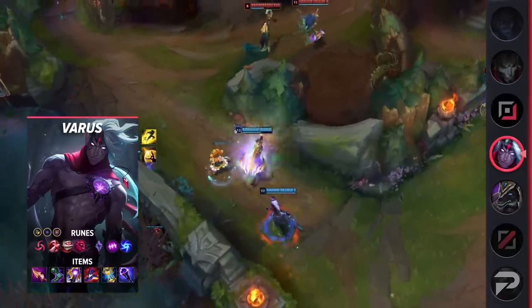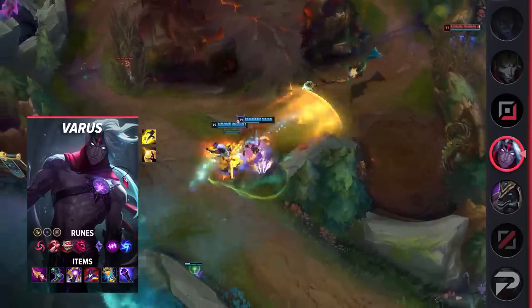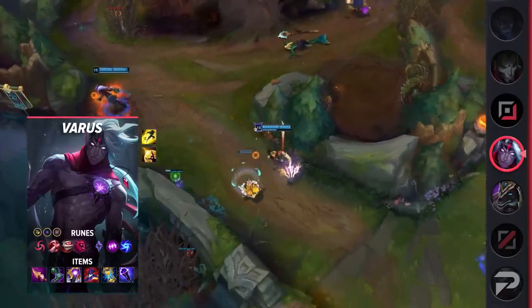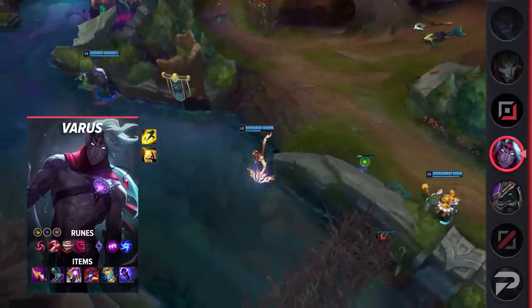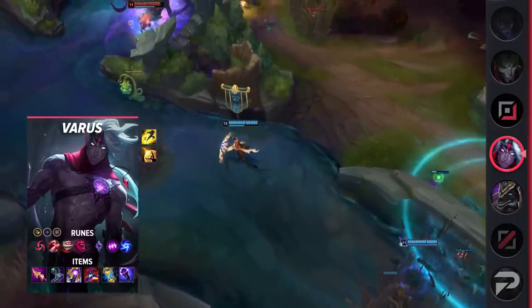You'll want to take Hail of Blades for its trading power in lane, but also because it allows you to quickly stack up your W on enemies for some massive damage when you activate them with an ability. Ultimate Hunter significantly reduces the cooldown on his ultimate, allowing him to significantly shift the flow of teamfights way more often.